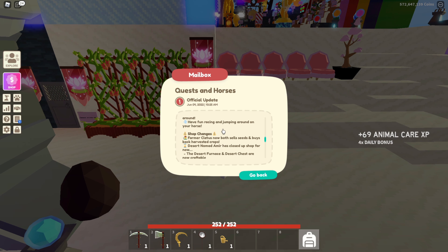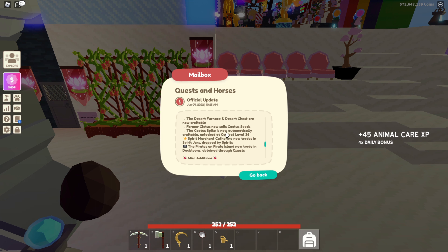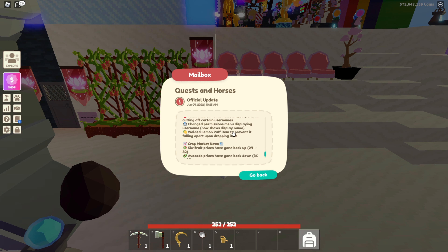We've got our horses - you go and see Talia in the hub for horses. They've also added different things, so Cletus now has all the cactus seeds and you can craft your cactus spike without needing to buy the blueprint. The spirits were a bit glitched to start with, but now they've got the spirit jars so they're okay.